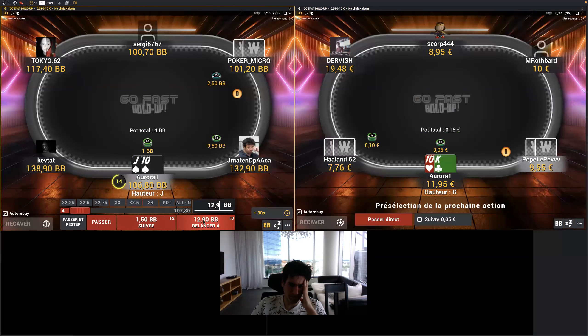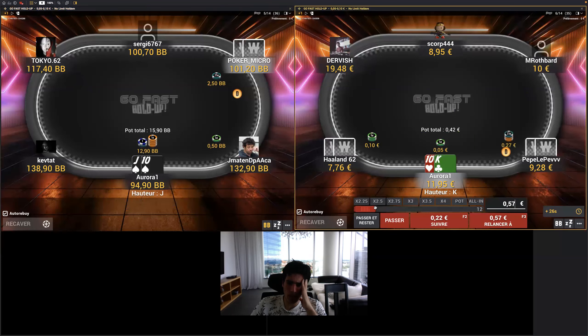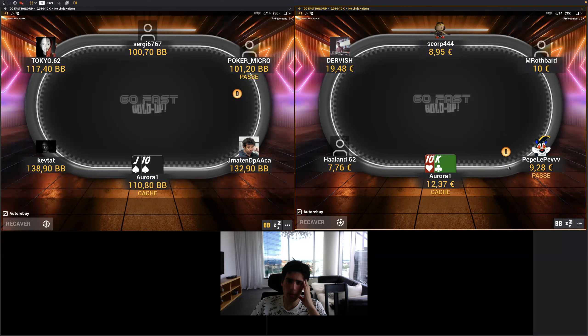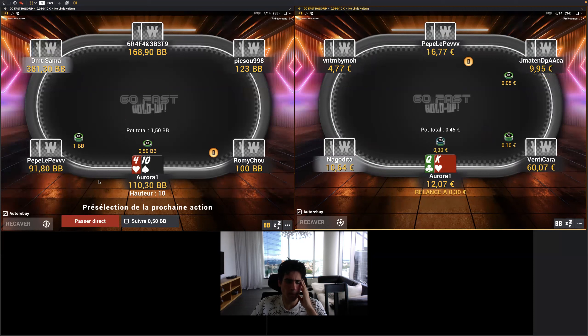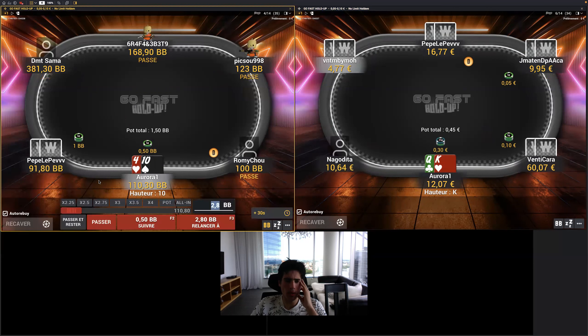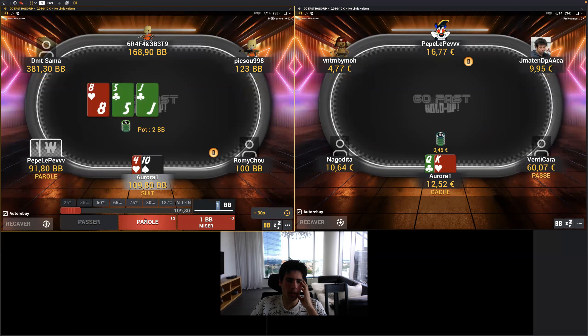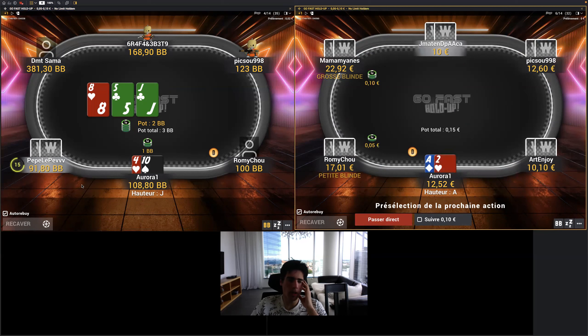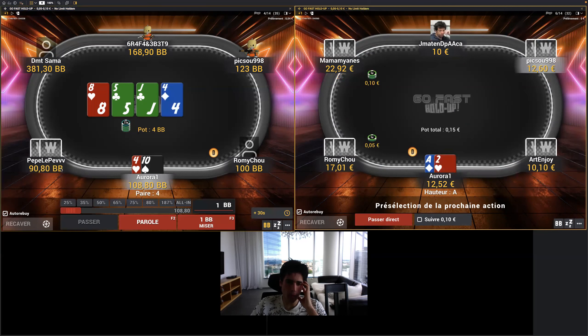I will freebet here with Jack-ten. And King-ten off is also a hand I will freebet — it's a loose freebet. But considering the fact that people don't three-bet enough, I think I will over-realize my equity when I freebet, because I can see the flop more often and they will not play super well postflop either. My second advice: limp the situation, because players in general — and this is also true on GGPoker — just don't defend enough and don't raise enough against limps.